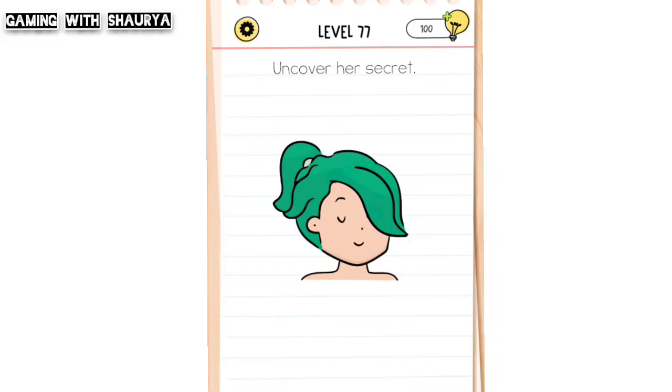Please subscribe to my YouTube channel Gaming with Shorty for more solutions. Brain Test All-Star Level 77: Uncover her secret. We have to find her secret, so what to do? As you can see her here, use your finger and slide her hair towards upside.